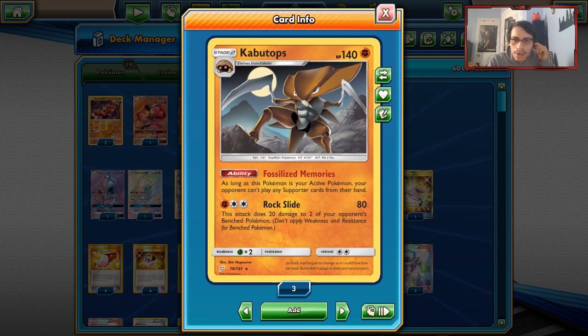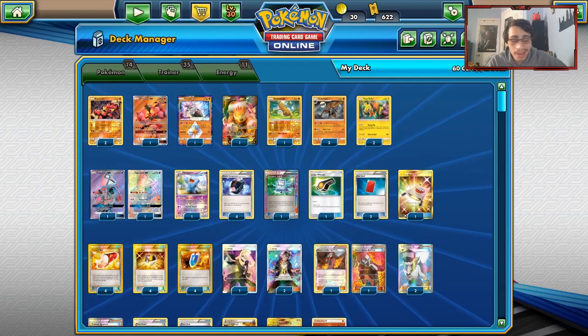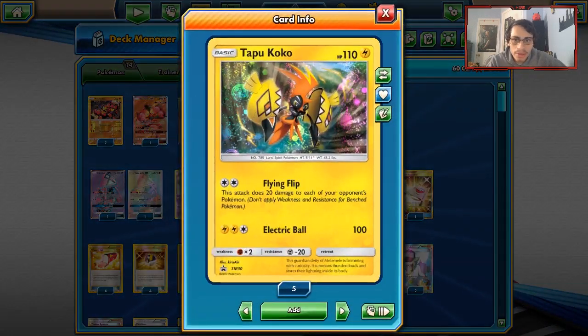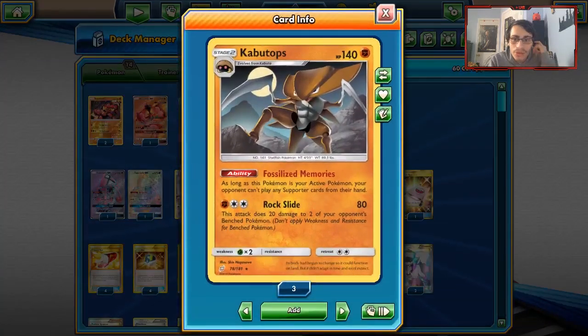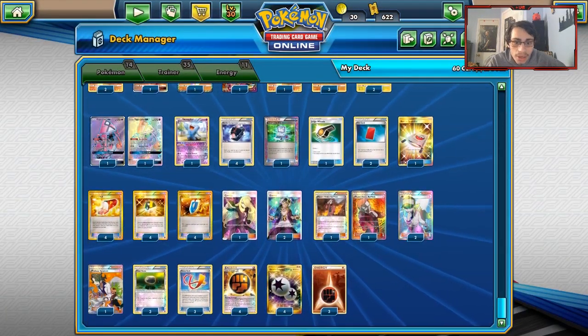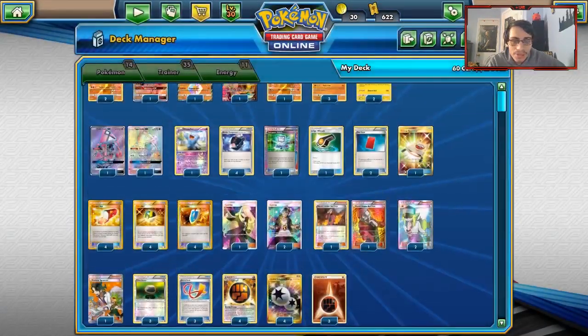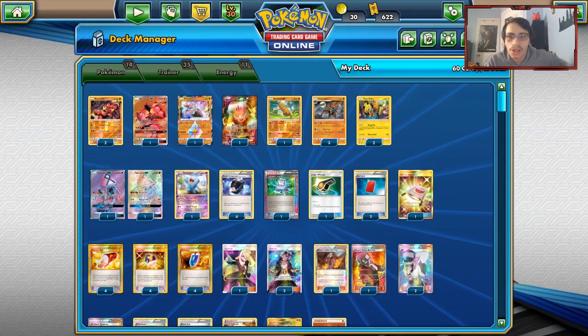We're going to be running Kabutops with a Fighting Box type of deck, just with Buzzwole and Landorus. I'm going to be playing stuff like Diancie and Wobbuffet just to support the Kabutops. I really couldn't think of a good Kabutops deck for Maxi's and Ball Trick, but we're going to make it work. Kabutops with Focus Sash can be pretty evil, so we are going to be trying that out.